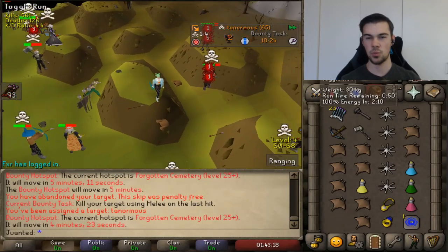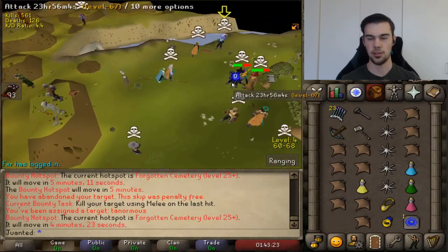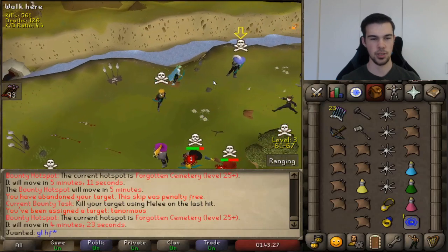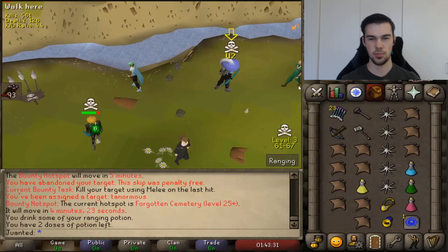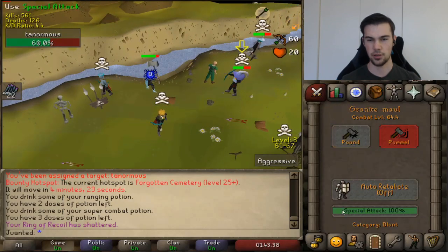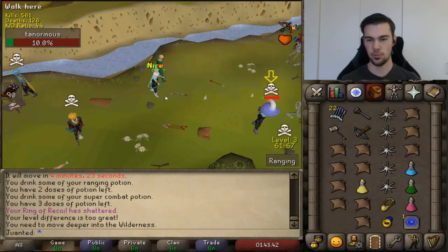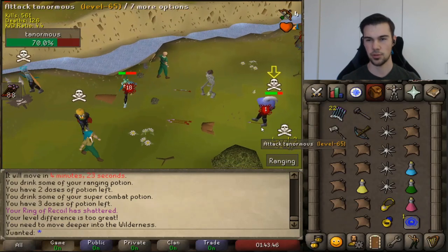Now let's take a look at what happens when you casually use this combo in Bounty Hunter. My opponent is Tenormous, level 64 — seems like a decent skilled PKer. They dropped a good luck, good sportsmanship, and we're right at it. I can see right away I'm having some good XP drops. I go off the combo and get some decent hits, though it looks like my opponent ate at the same time, so I dropped a nice "out" out of respect.